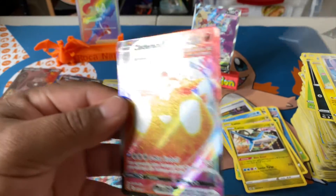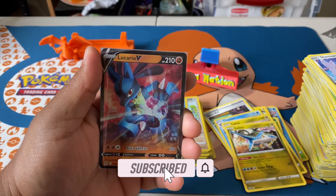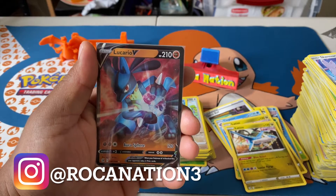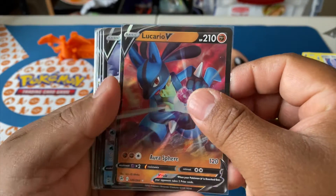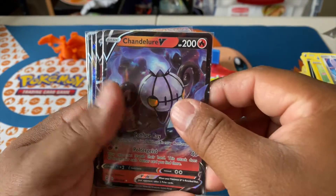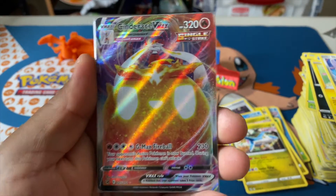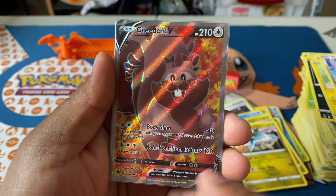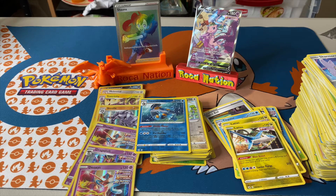Before I go over the hits — I hope I've earned a like today, don't forget to share and subscribe to Roconation. Also look us up on Instagram at Roconation3 where I do random openings with my family and share the hits. Here are the hits: beautiful Lucario V, Corviknight, Chandelure, Tyranitar V, Cinderace VMAX — beautiful artwork — Inteleon V, and the best hits of today: the alternate art Mew and rainbow rare Shayna. Hope you guys enjoyed the video — Roconation is out, peace!